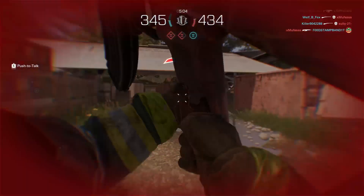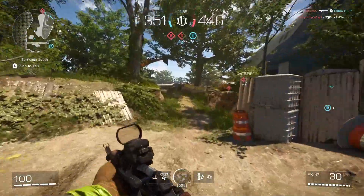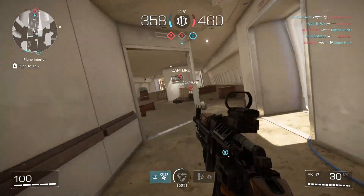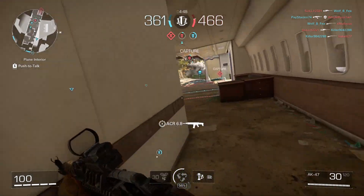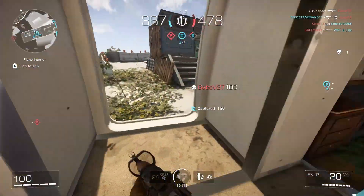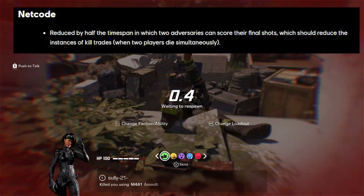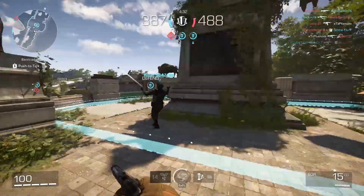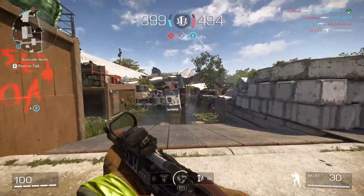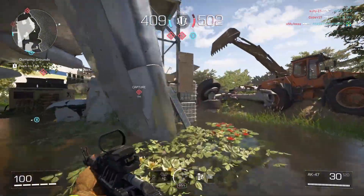There are some very minor tweaks to both weapons and ranked play, but I'm not going to go through them here — you can check those out in the full patch notes link in the description below. The next thing I want to focus on is the netcode. Something that emerged with the launch of Season 2 was an abundance of kill trading. They've reduced by half the time span in which two adversaries can score their final shots, which should reduce the instances of kill trades when two players die simultaneously. It definitely was a problem at the start of Season 2, and I'm hoping that has been fixed.